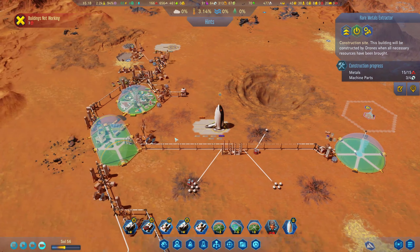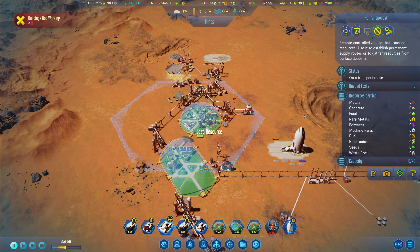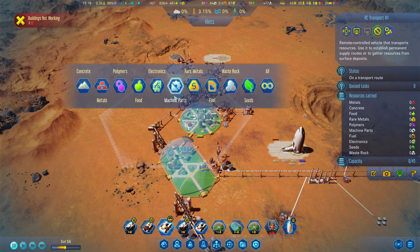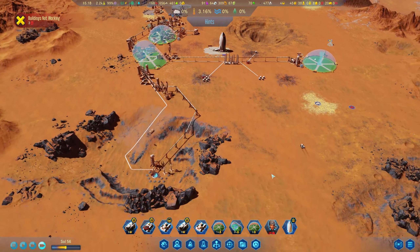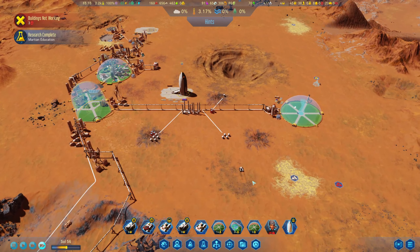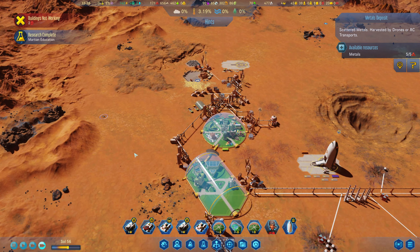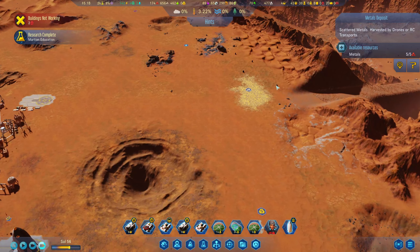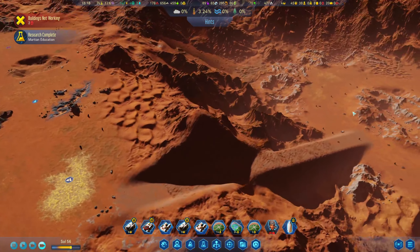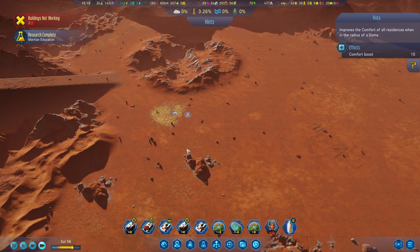We still need one more machine part. I might cancel this one and send you — I don't know — maybe their machine parts into here. That's weird, really weird. Martian education is complete. The good thing about meteors is that they bring some metals alongside, which we do have a few of in here. But it might be closer than sending all the way over there.